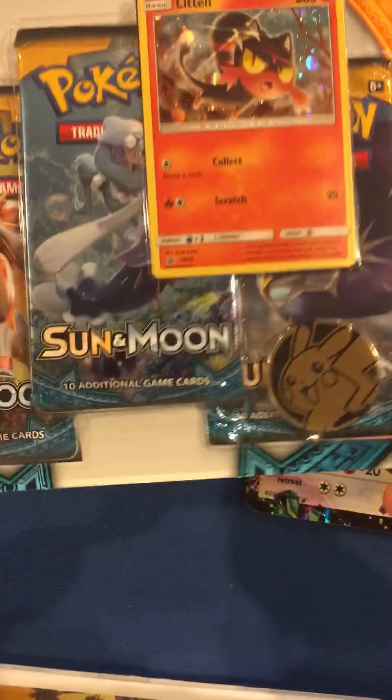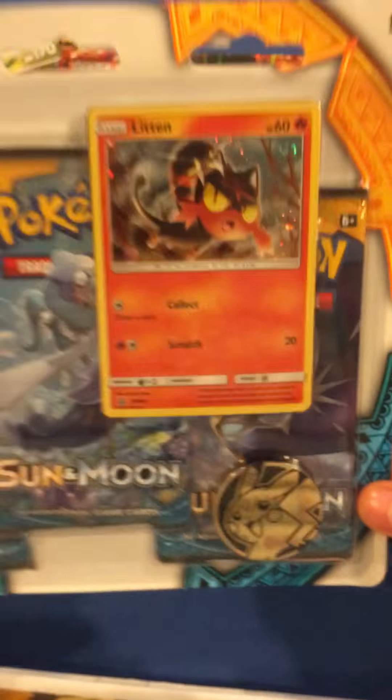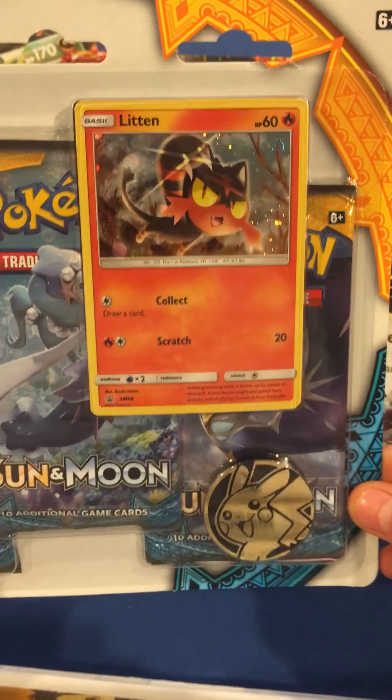What's up guys? It is Common Water here, and today we'll be opening up three Sun and Moon Booster Packs that also came with a Golden Pikachu Coin and a Holo Litten.